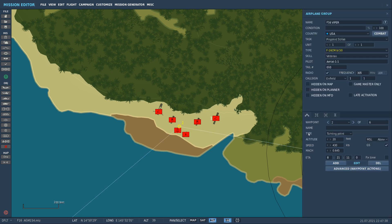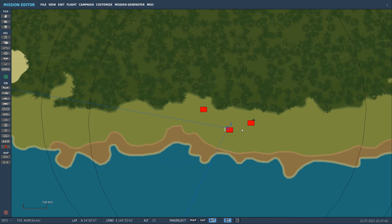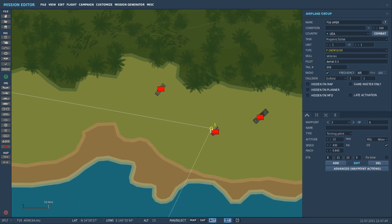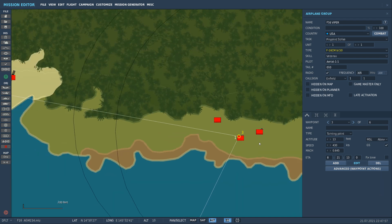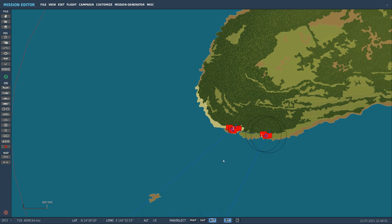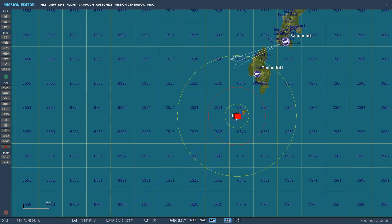Waypoint two is set at ground altitude. These are just some static vehicles. Waypoint three is the second target. So waypoints two and three at ground level — that's going to be our target for the day. Our targets are threats and we're going to see how well we can do.